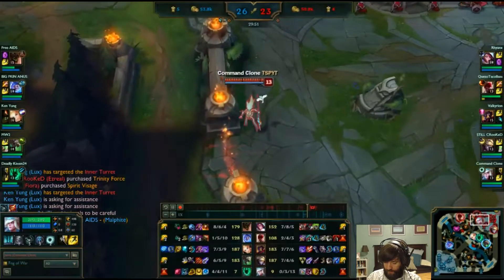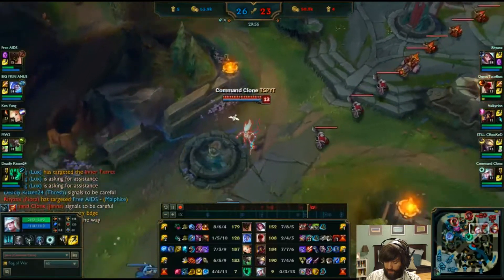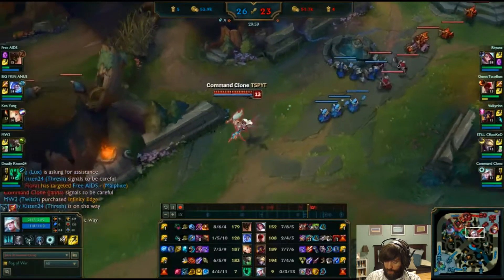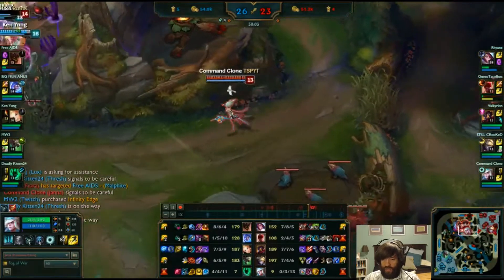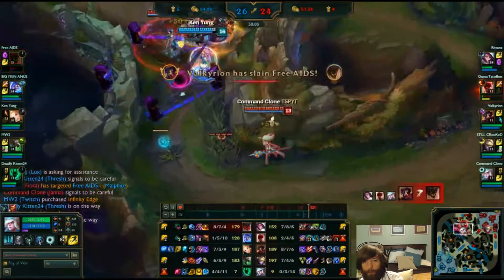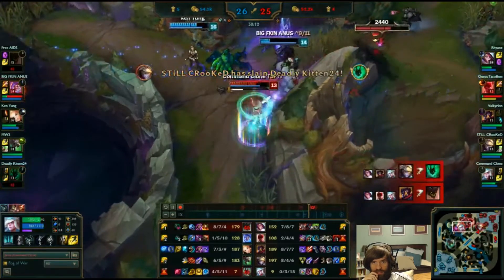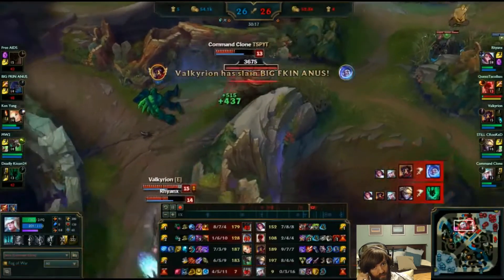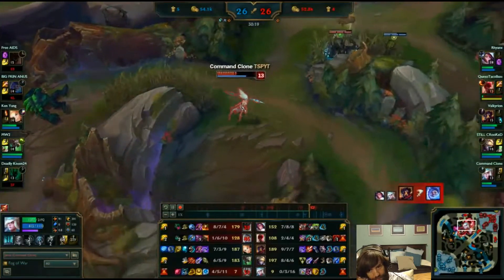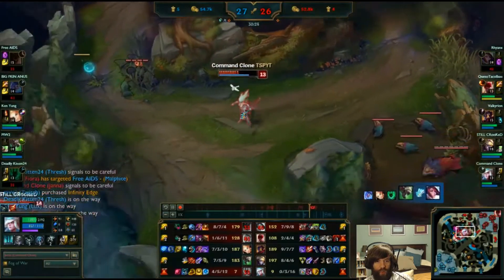Stay with team. No wave clear. With most champions you should try to stay with your team, but doubly so with Janna — you need to stay with your team because you just don't have any wave clear. Don't flank — Janna's not really a flanker.